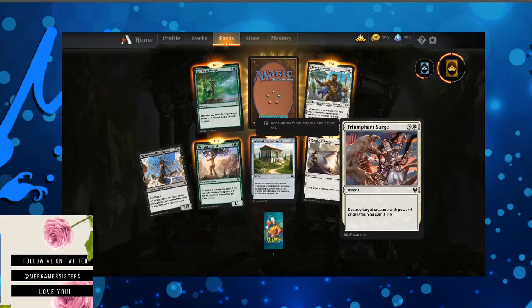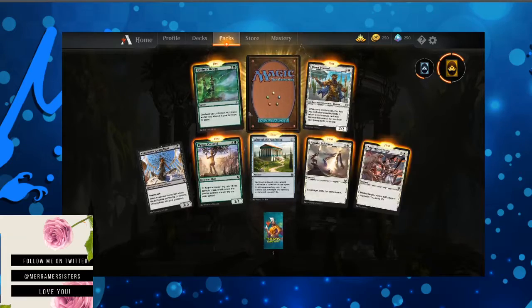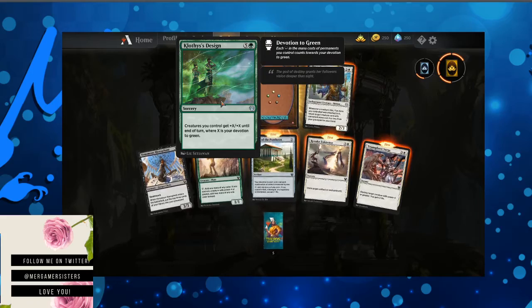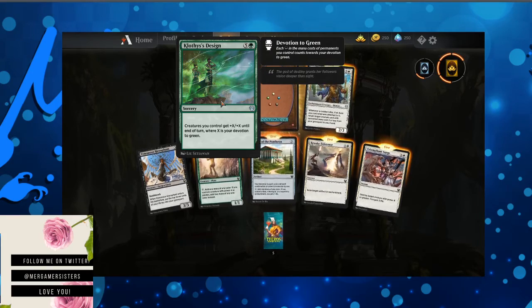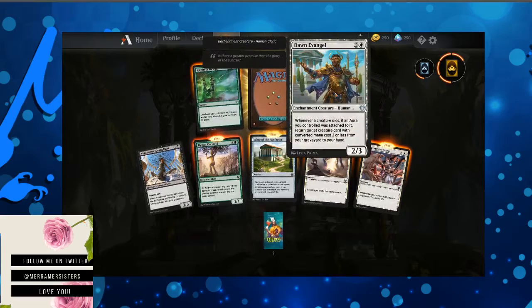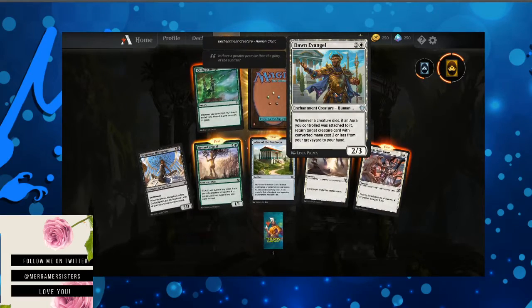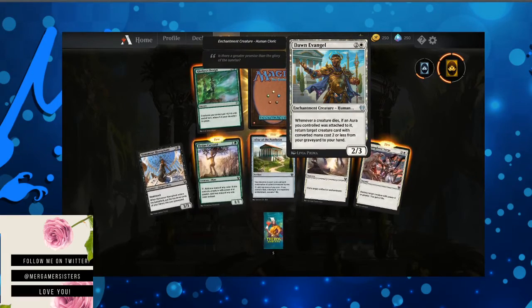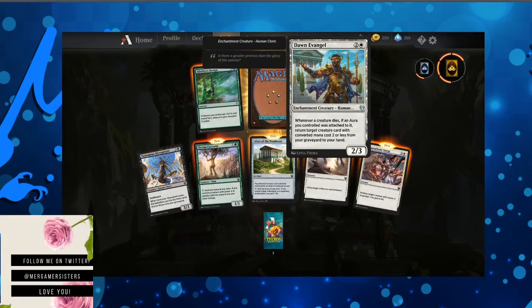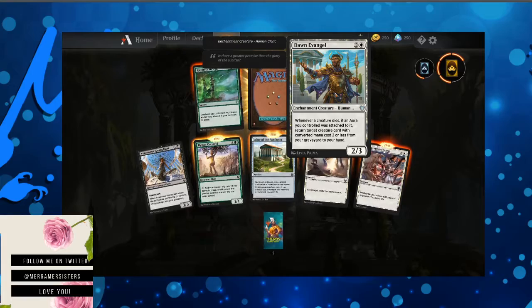Triumphant Surge — destroy target creature with power of four or greater. You gain three life. Clothis's Design — creatures you control get plus X plus X until end of turn, where X is your devotion to green. Dawn of Angel — whenever a creature dies, if an aura you controlled was attached to it, return a creature card with converted mana cost two or less from your graveyard to your hand.